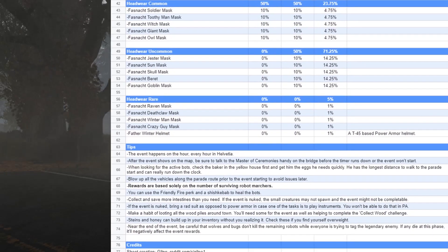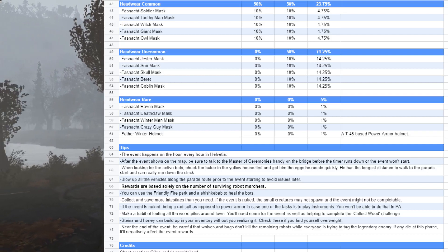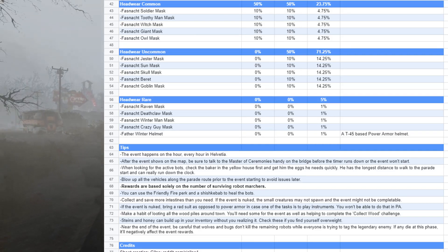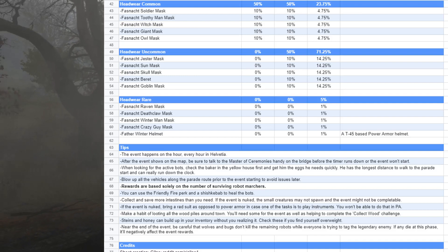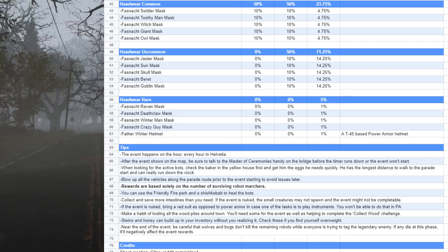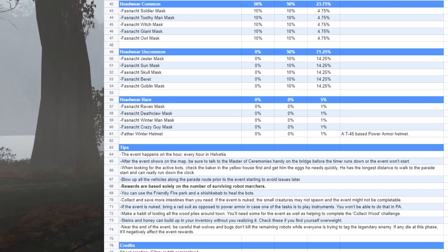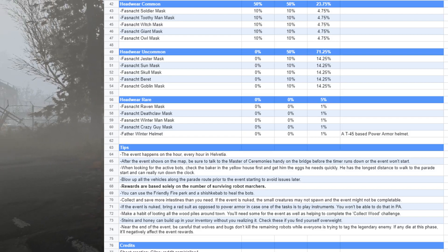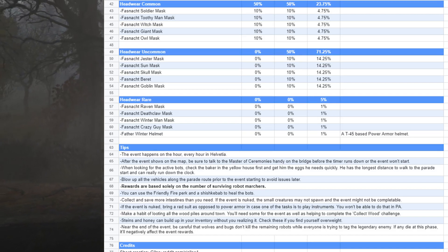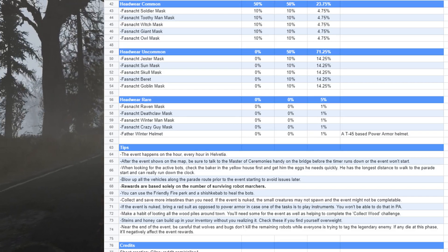Here's some more tips and information about the event. The event happens every hour, on the hour, in Helvetia — I think that's how you pronounce that. After the event shows on the map, be sure to talk to the master of ceremonies on the bridge before the timer runs down or the event will not start. When looking for active bots, check the baker on the yellow house first and get him the eggs he needs quickly — he has the longest distance to walk to the parade start and can really run down the clock. Collect and save more intestines than you need — this is the part that was glitched; you could not actually obtain intestines.